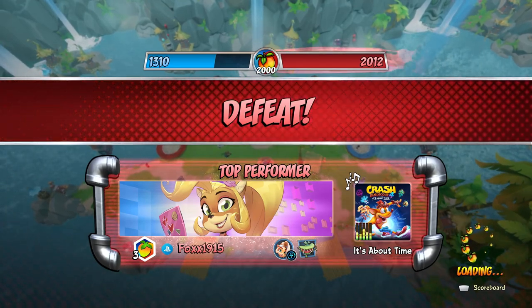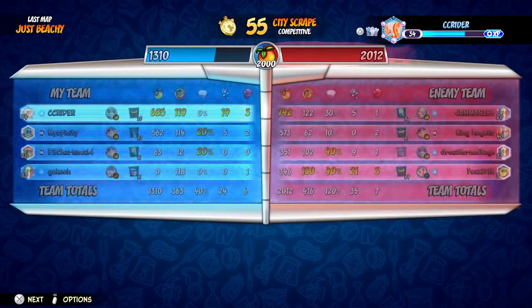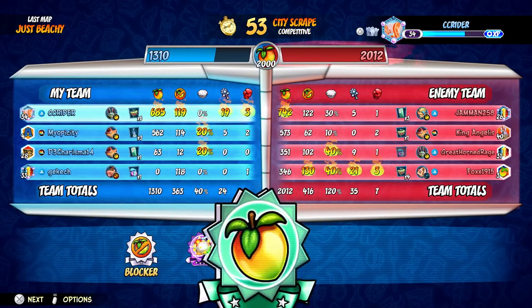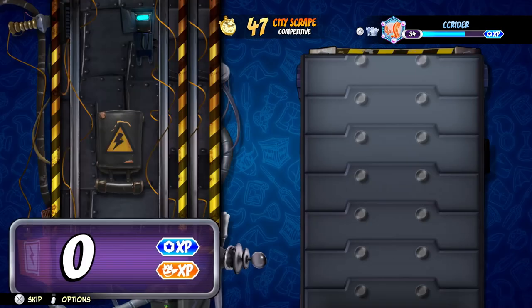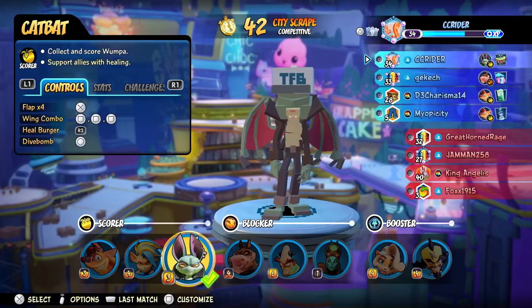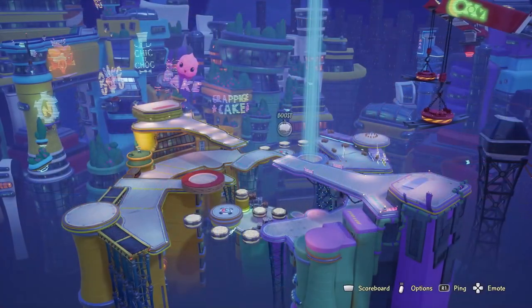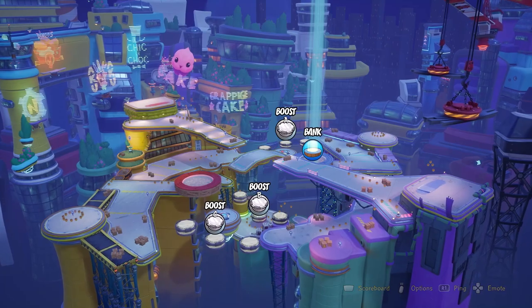I feel like we can't be too blamed for that one — one of our players, definitely one of the most crucial players, just wasn't there for half the game. We'll try again in the next round, but I could have definitely played better. We still got 685 Wumpa scored, which was the second highest in the lobby — so definitely I did my best. Next round we'll go even better, I hope. Two losses in a row. Maybe City Scrape is our answer — we're getting back into the action and getting a win.